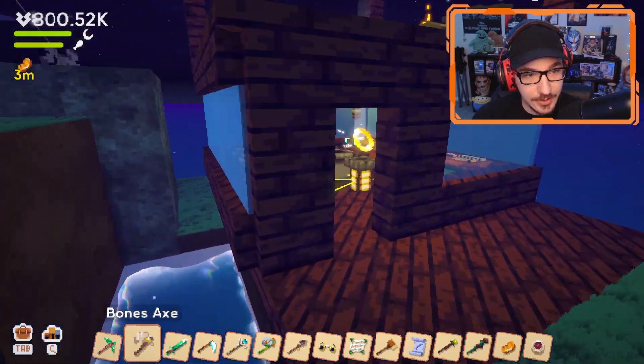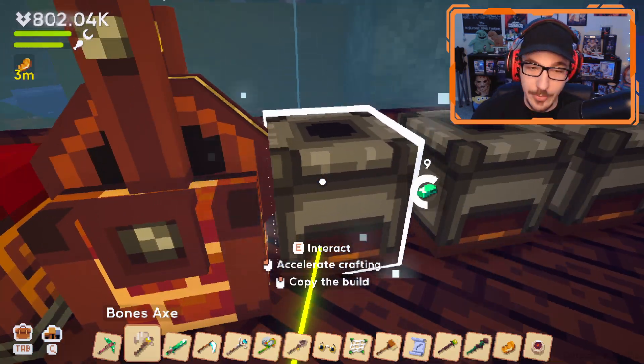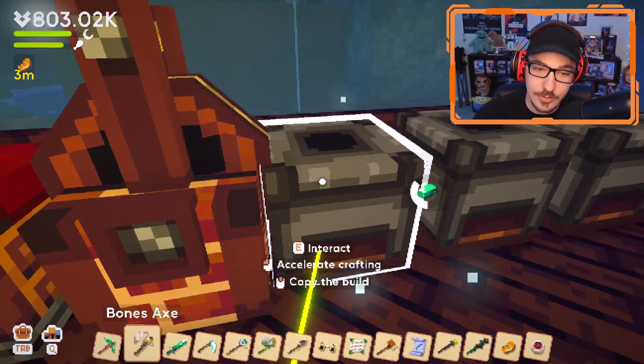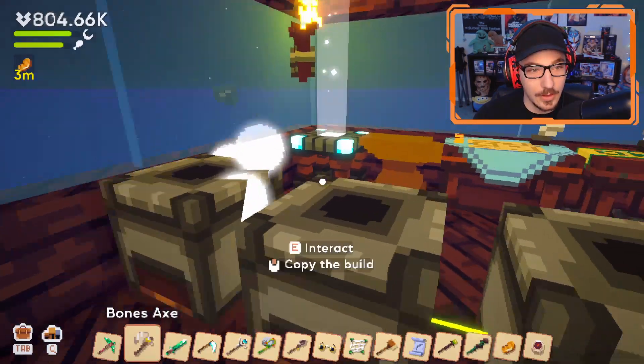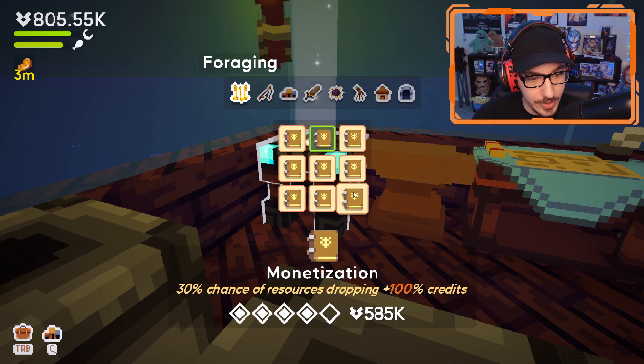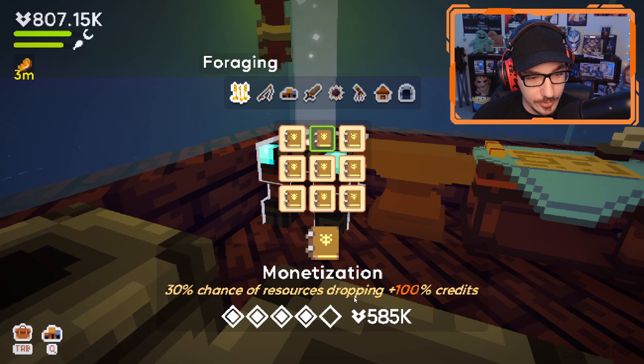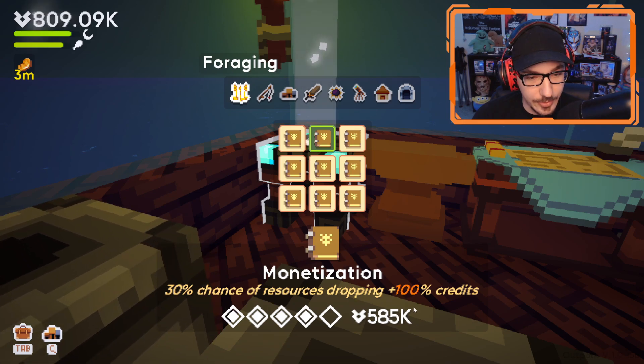Did the ingots make already? No, probably made a mistake doing this but whatever, that's how we all came to be. Am I right? Third percent chance of dropping resources, plus 100 credit.